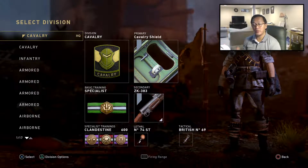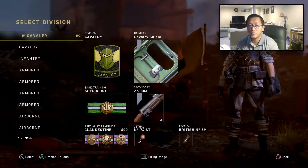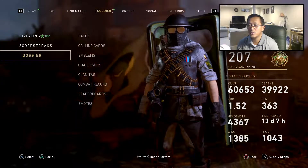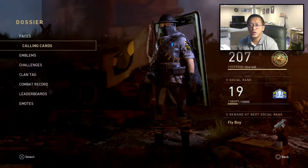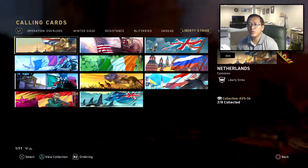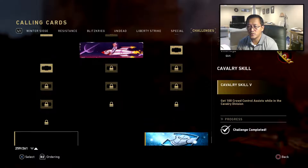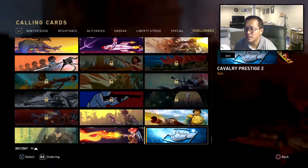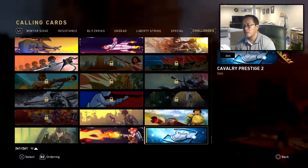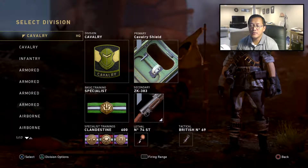Once you go through level two — prestige two — you get this ribbon right there. Your reward for prestige two — it looks like a pretty cool snow ribbon — the Cavalry Prestige Two ribbon.